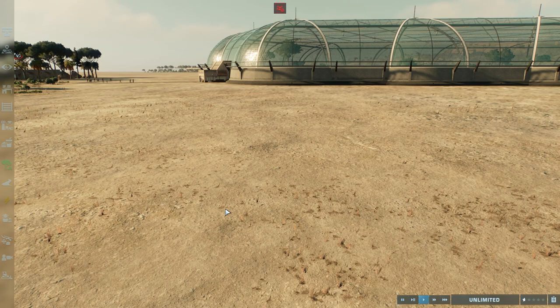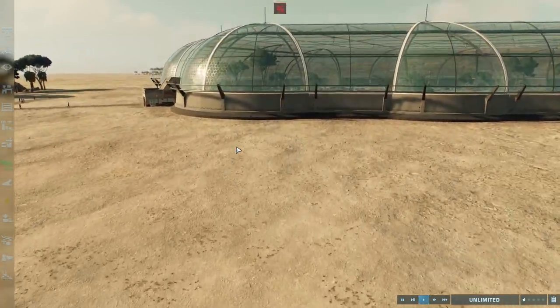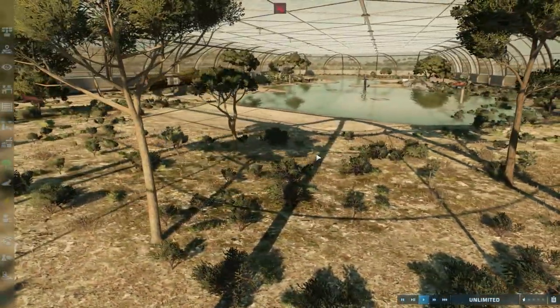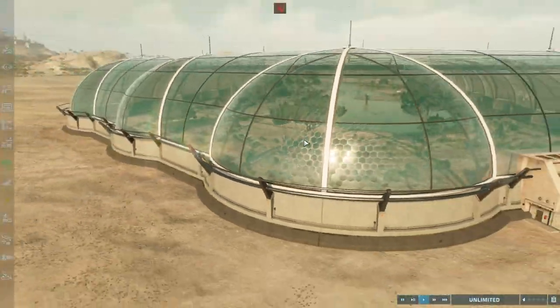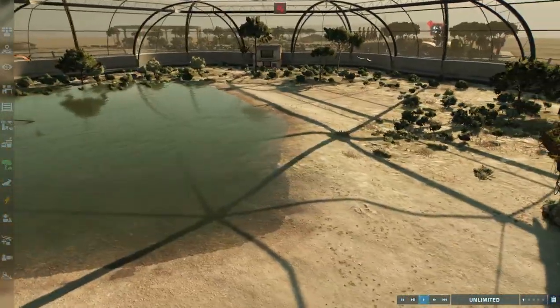Hello everyone and welcome to the next episode of Jurassic World Evolution 2 Dominion Park. The aviary has now been built and we have some Pterodons sitting in here, flapping around and stuff like that.